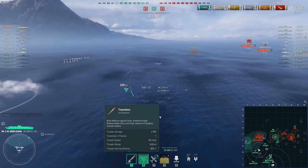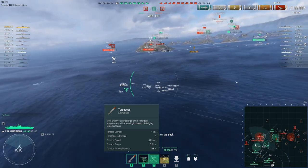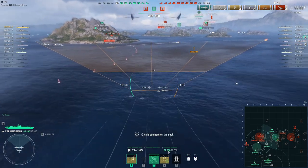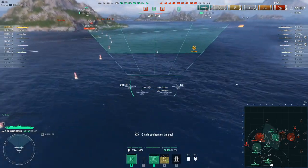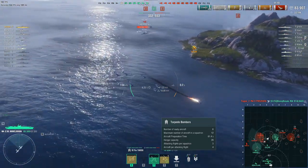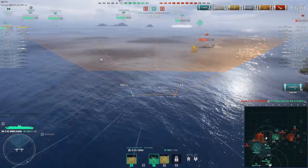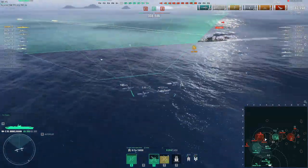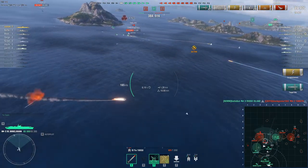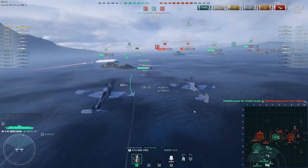These torpedo bombers are kind of weird — I don't like them because they have a really wide gap between the torpedoes. You drop the payload and that's why I don't really like them. They also have mediocre HP. They do have a very fast preparation time — almost a minute — so you can get a lot of planes. Here I'm dropping on Holland moving at really fast speed. I didn't manage to hit many torpedoes, but at least two torpedoes hurt and gave Holland quite an advantage.